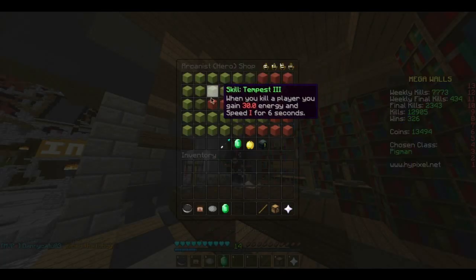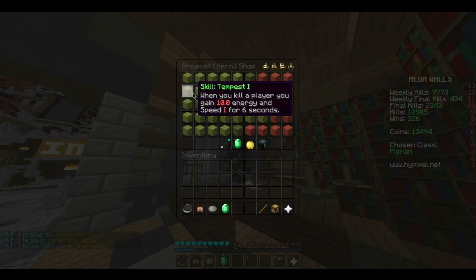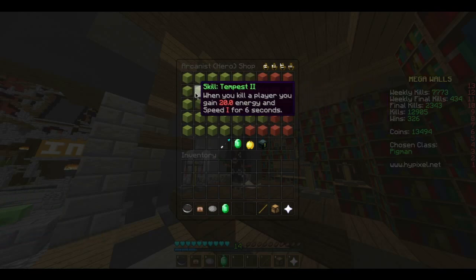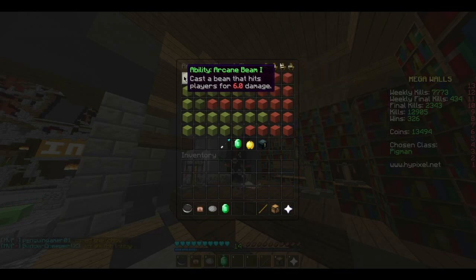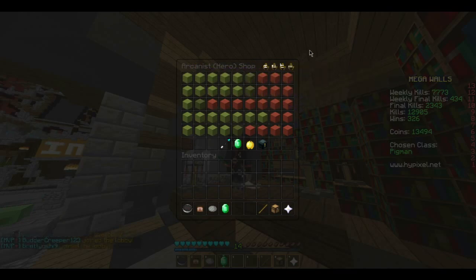And then its passive skill: when you kill a player, you gain 10 energy and Speed 1 for 6 seconds, and at level 5 you get Speed 2 instead of Speed 1. Each upgrade increases the energy and speed all the way up to Speed 3. And the damage increases all the way up to 12 untrue damage.